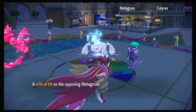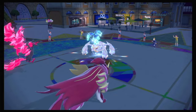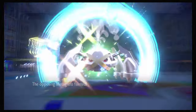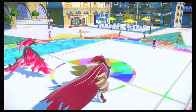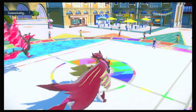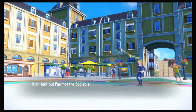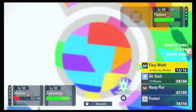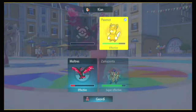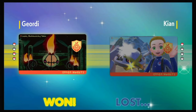Usually you would run Behemoth Bash on Zamazenta, but I have Heavy Slam because it has a better role against Calyrex Shadow and Fluttermane, the two main targets. Against other stuff like Tera Ghost Groudon, you're kind of screwed because Heavy Slam is going to do 40 base damage. But you saw how much it did to that Calyrex — it's a little bit stronger than Behemoth Bash there. And you can only Fake Out one of us, the other one's going to hit you. Good game. GG's.